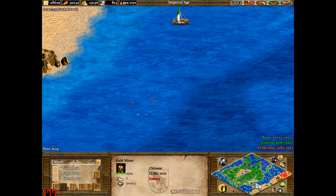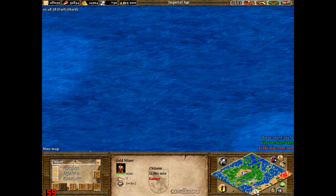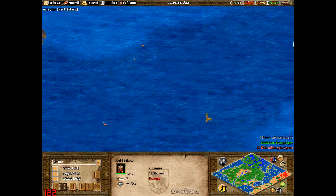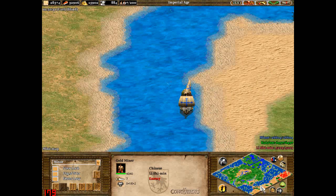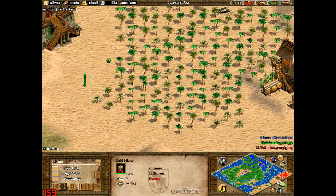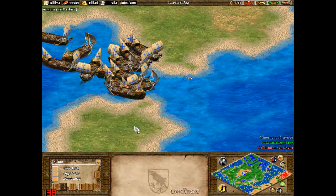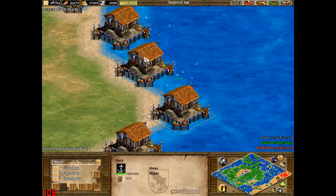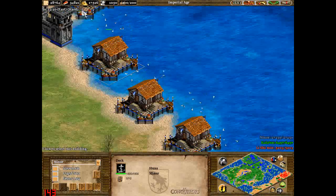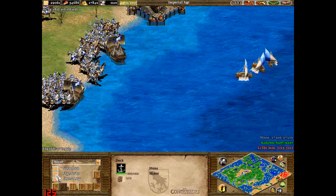If you spawn on this land, make sure you have watchtowers or at least outposts all along the coast here, just to see when the enemy comes in. You can see I've got some ships coming through here. Also make good use of building town centres all the way down so you can keep your economy going as much as you can.